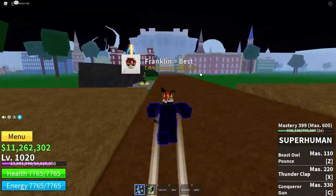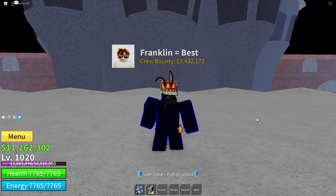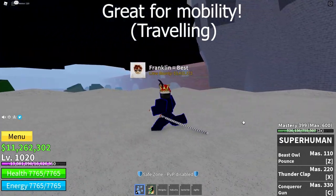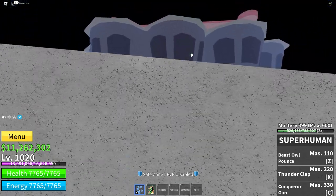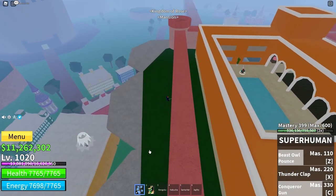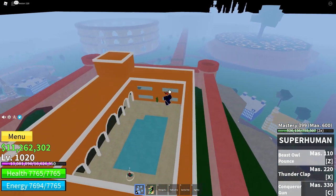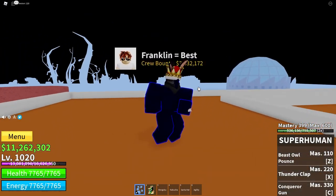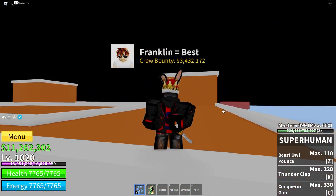If you're pretty good at aiming and want a super powerful fighting style, Superhuman's for you. Another thing Superhuman can be used for is mobility — it's got a move that makes you fly and a move that makes you teleport, so it's really good for mobility. In just two moves and a couple of jumps, I made it all the way from there to here, and you can also aim where you fly with Beast Owl Punch. If you enjoyed, please like, subscribe, and hit the notification bell. Thanks for watching, and see you all next time.